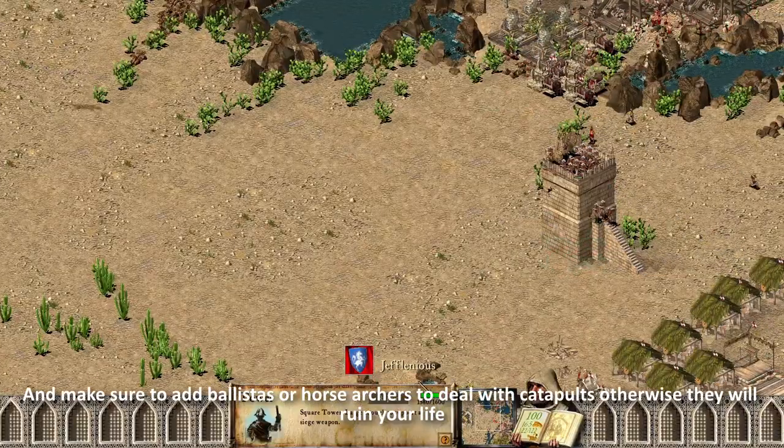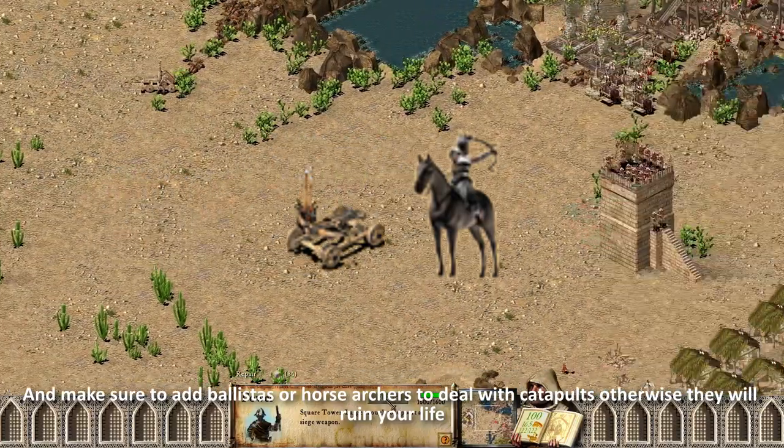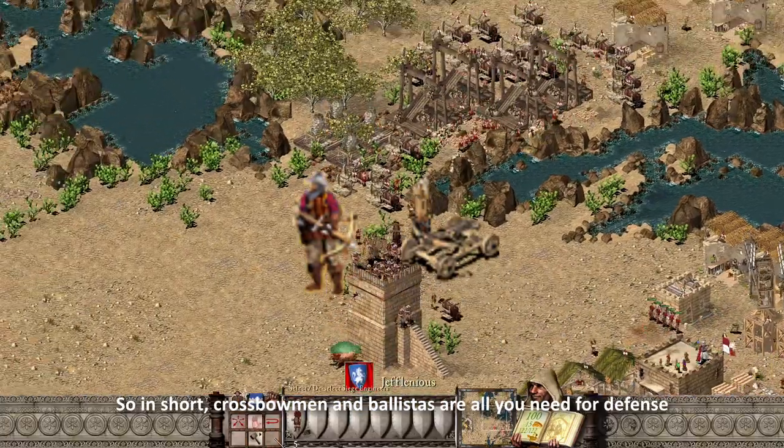And make sure to add ballistas or horse archers to deal with catapults, otherwise they will ruin your life. So in short, crossbowmen and ballistas are all you need for defense.